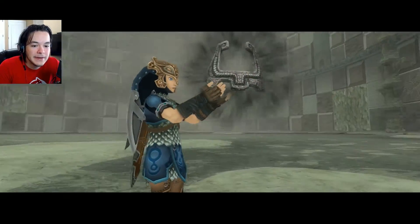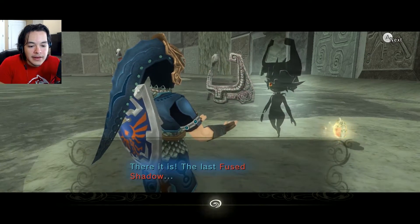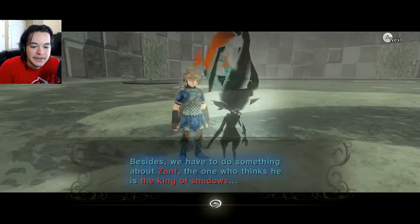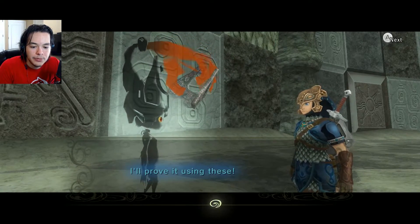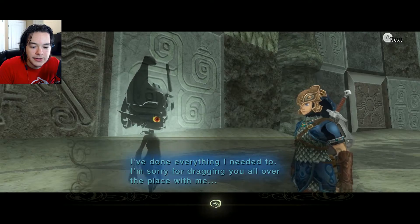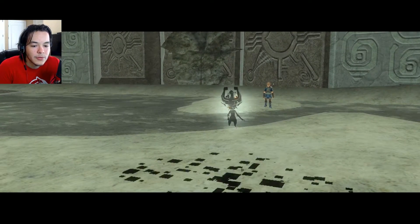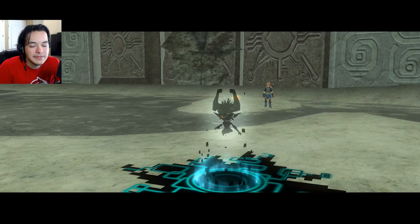I need that one heart piece to get the next full heart — just one more. The last fused shadow. I'll just take that, thanks. We have to do something about Zant — the one who thinks he's king of shadows. His power is false. I feel like she's gonna betray us. She's done everything she needed to. I feel like she's gonna betray us — why is she helping us in the first place? She wants to help defeat Zant, but she's dark as well, isn't she?